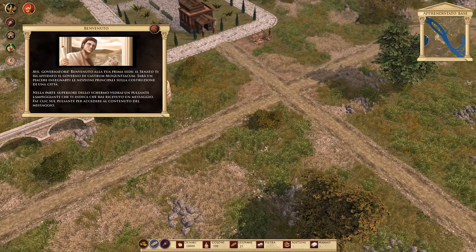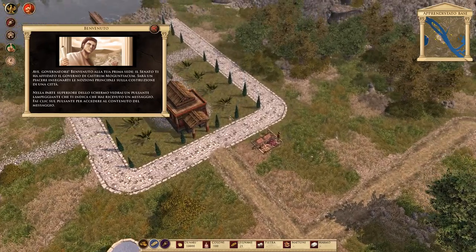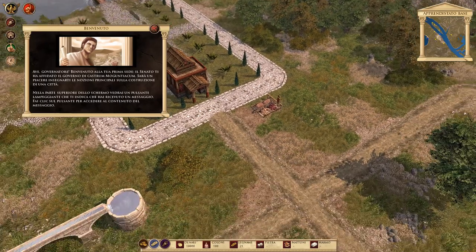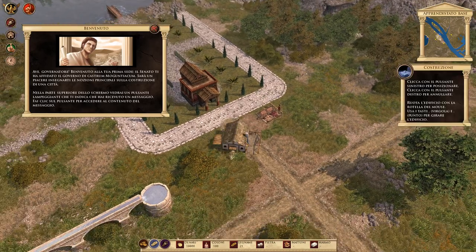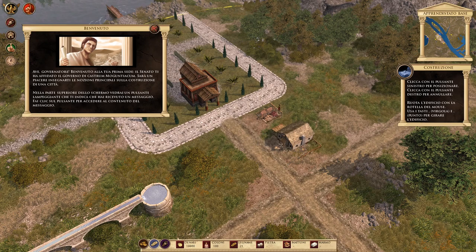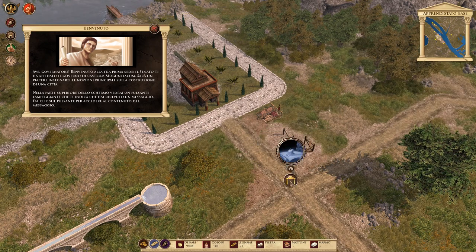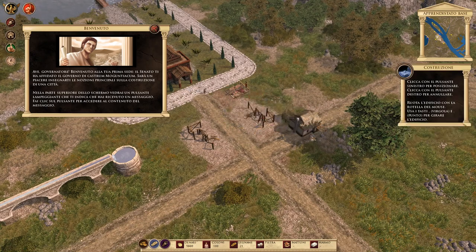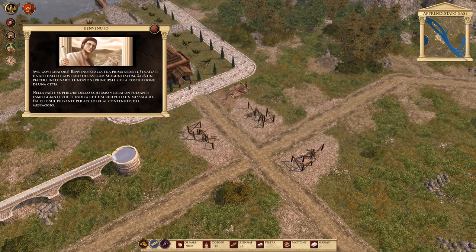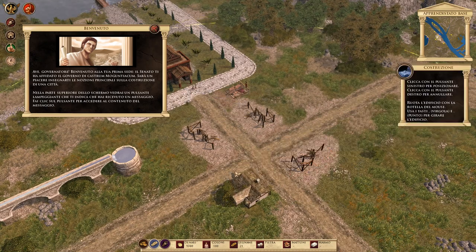Ave Governatore, welcome to your first seat. The Senate has given you the government of Castrum Mogum Tiacum. It will be a pleasure to teach you the main reasons about the construction of a city. In the upper corner you will see a button that indicates you received a message.